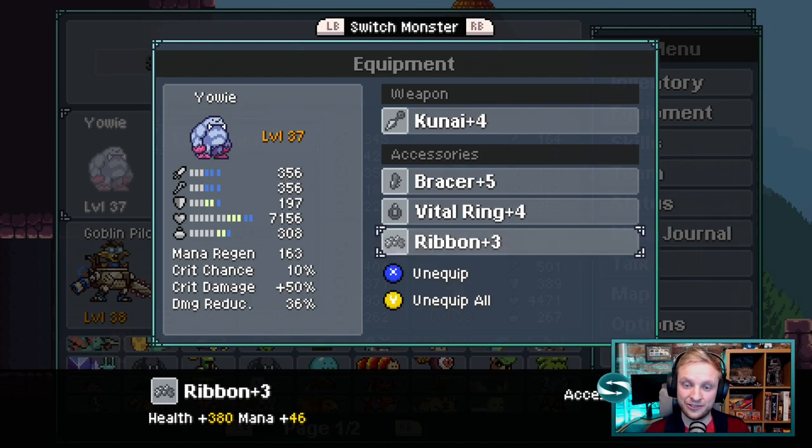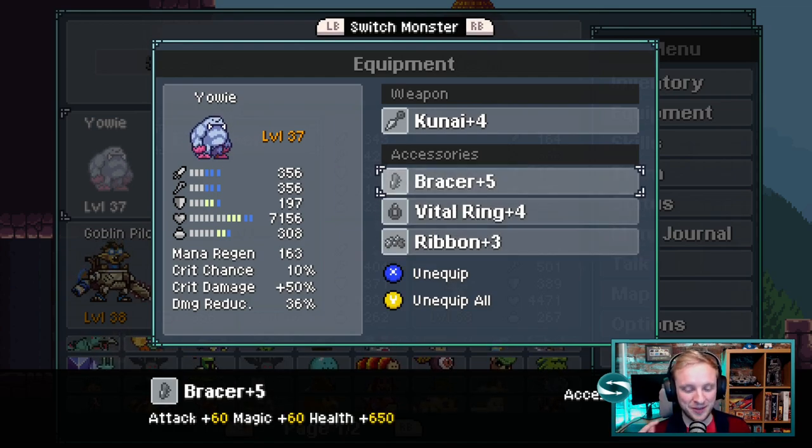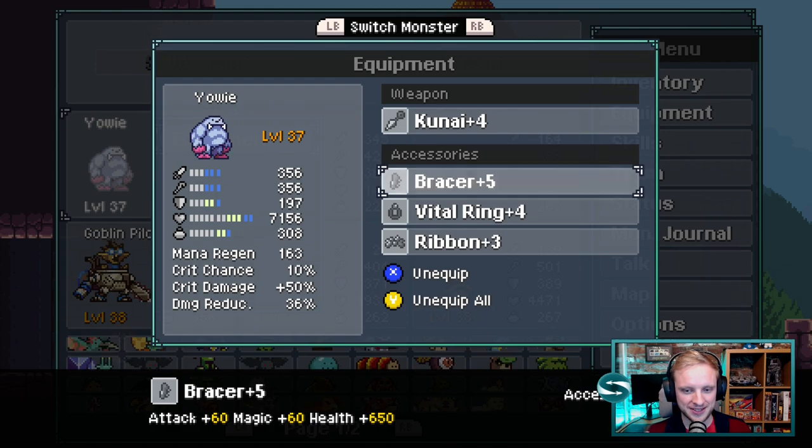For his equipment, it's real simple. Crank up his healing so it's coming out of his nose, and give him just enough mana regeneration to pull off his abilities time after time.